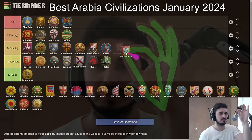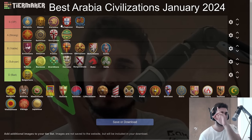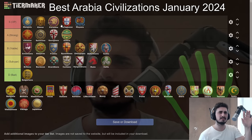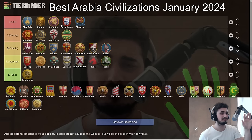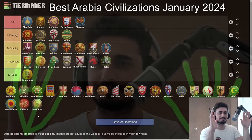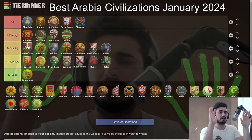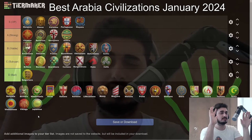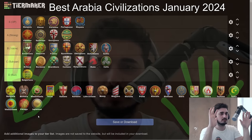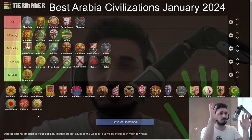The Portuguese belong in S tier, probably just ahead of the Mayans but not ahead of Persians. Portuguese feel really good — I might have put them as the number one civ a while ago. The spear-skirmisher strategy that's been popping off recently kind of counters Portuguese by pushing them off berries and archers. But if you get to Castle Age with cheap knights, cheap crossbows, cheap siege, cheap monks — that feels amazing. The berry bonus helps early. It's an OP civ but sometimes doesn't feel as strong as some others. Late game Organ Guns were nerfed but they're still strong.